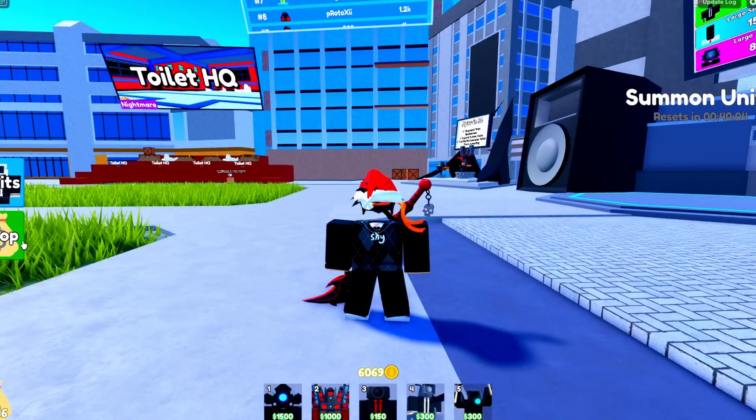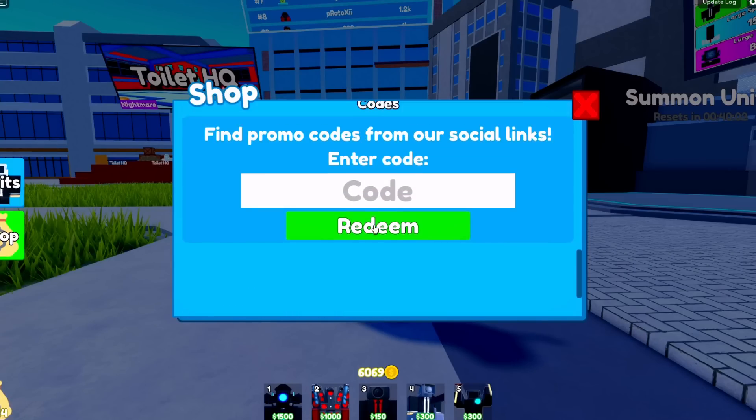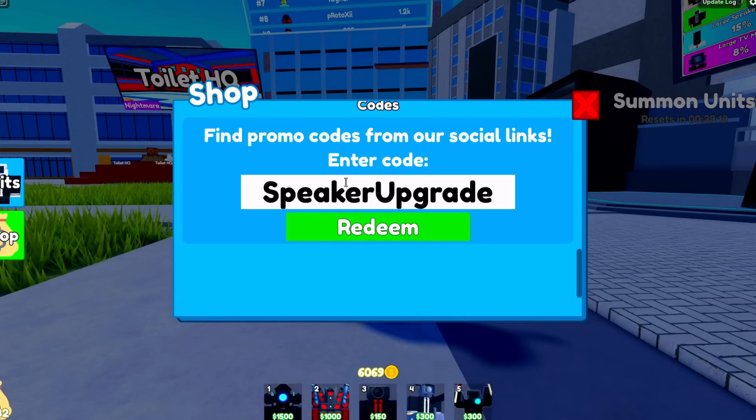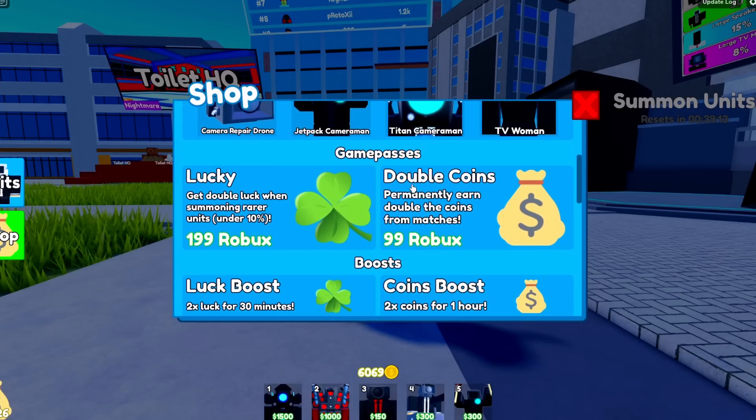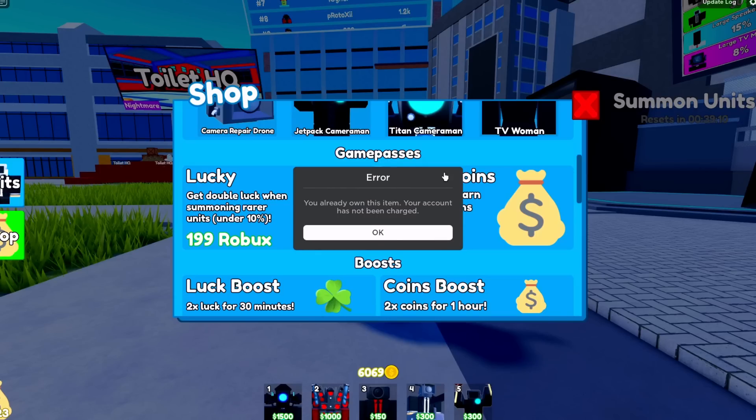First of all, what you want to do is go to the shop, scroll down, and there's a code section. I'm gonna put in this code right here — if you use it you get a free 200 coins. Also if you scroll up you can see 'Double Coins,' which costs 99 Robux.